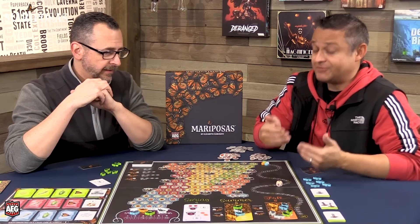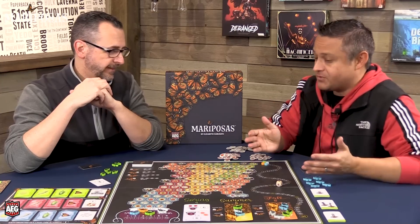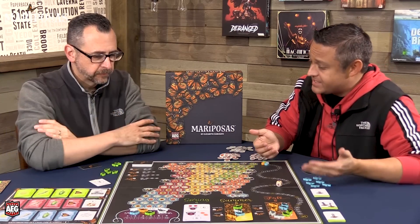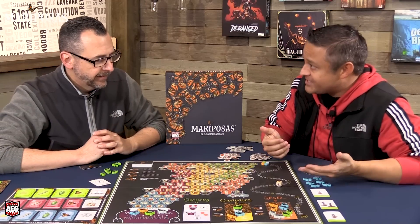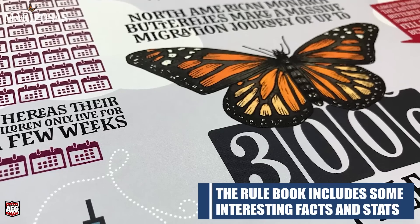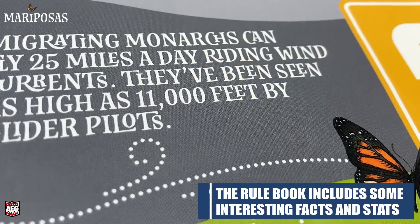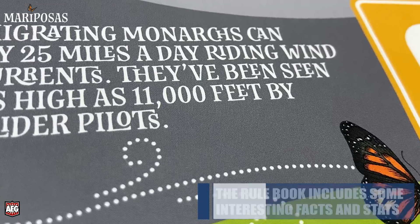The game follows monarch butterflies migrating from South America and Mexico up through North America and back again. One of the unique things we found out is that butterflies, as they migrate up into the US, actually die — they never return back to Mexico. Not one monarch butterfly makes the full round trip.